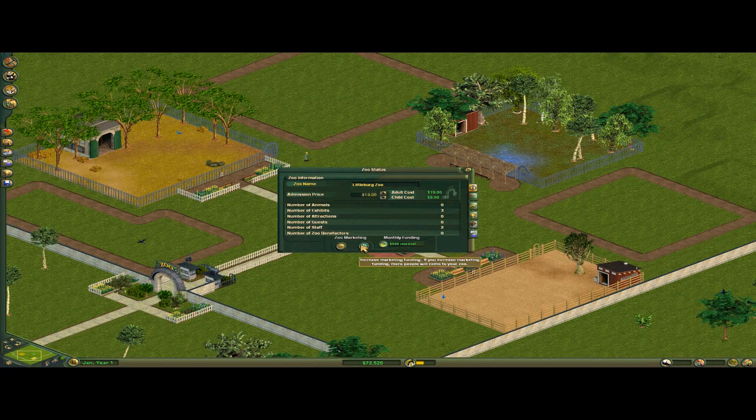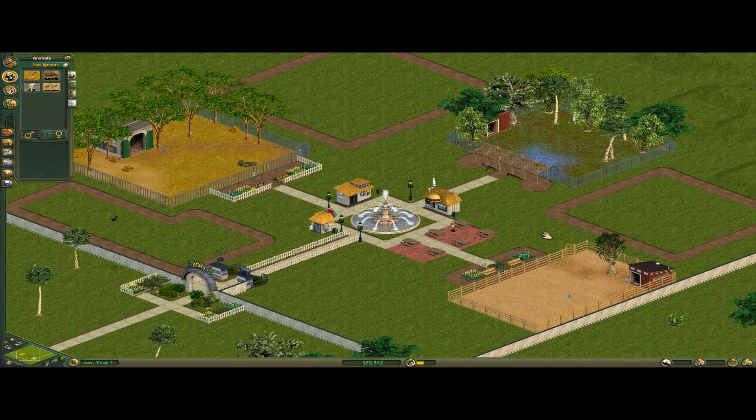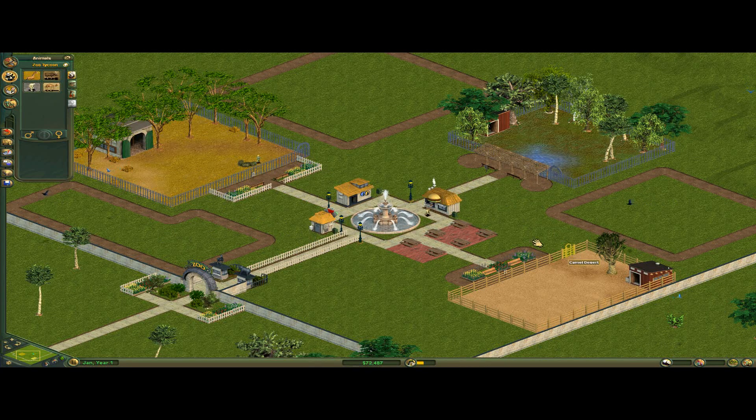We're going to lower the prices of the entrance, because the way this game works — just to clarify — they have all these exhibits already built, because this is the first map. So we have Giraffe World, Moose Lodge, and Camel Desert over here, so you just put in your zebras and your camels.